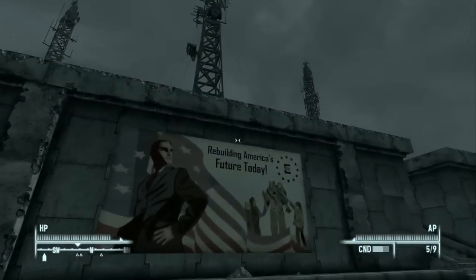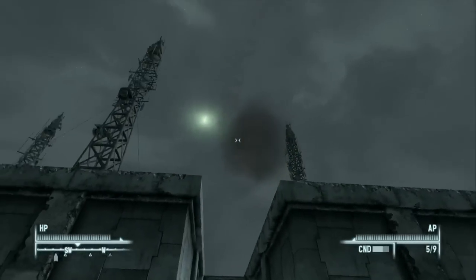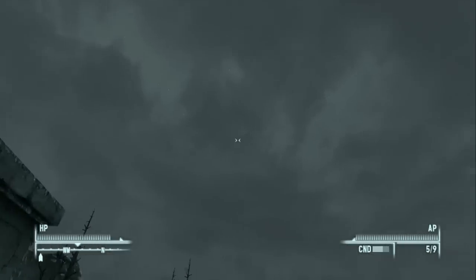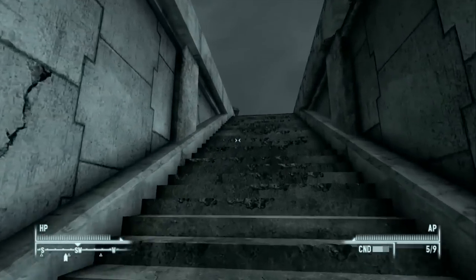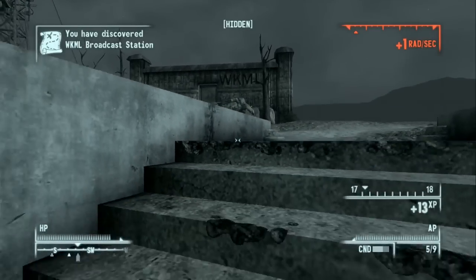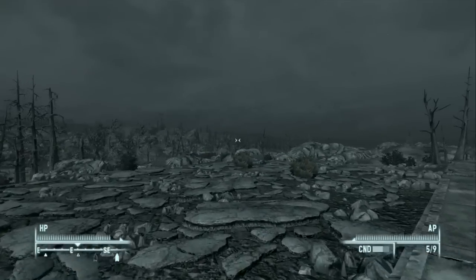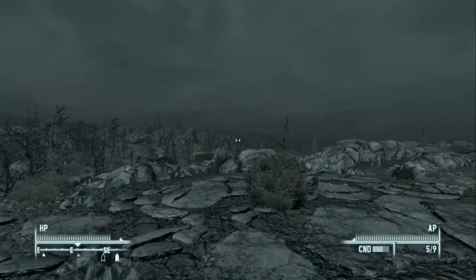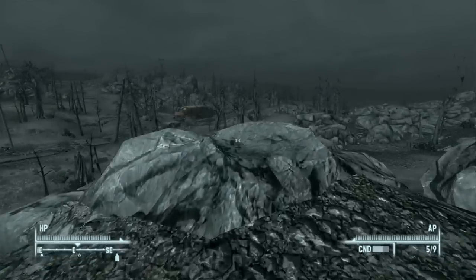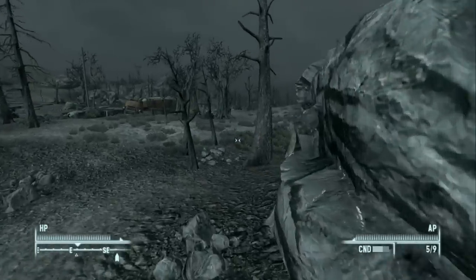This should be where we want to go, although it doesn't look like a chapel. Looks like something fired a nuke here — I see nuke-related things over here. This place is called WKML Broadcast Station and we're getting rads. I put a map marker somewhere around here but I'm not sure exactly where the chapel is. Do you guys see a chapel over there? I'll find it and we'll meet there.